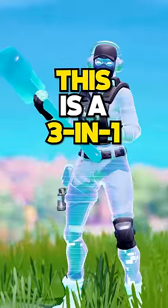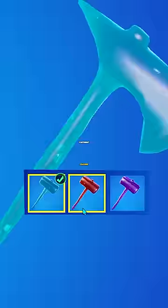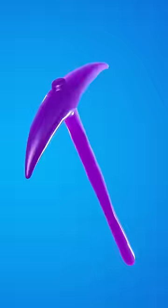This is a three-in-one Fortnite pickaxe. It has three different shapes and comes in three different colours. It was released in Chapter 2 Season 1 and is called the Sludge Hammer. You get a sledgehammer, an axe, and a pickaxe all in one.